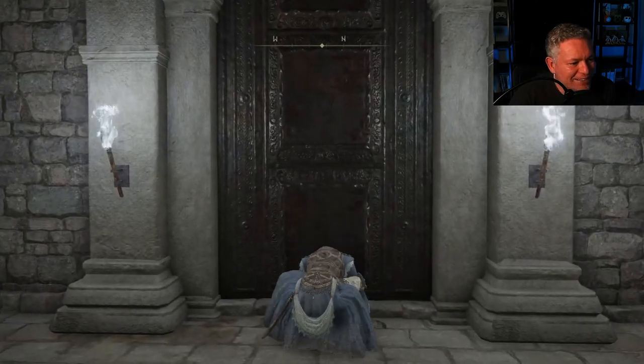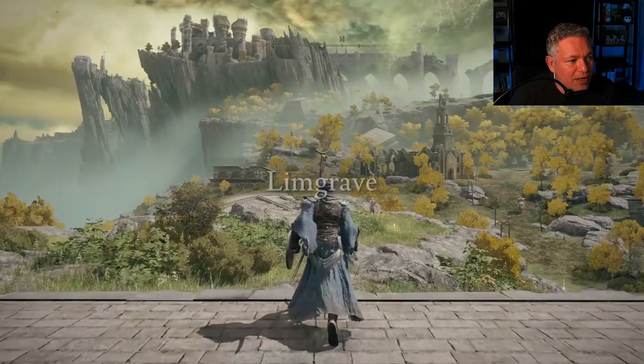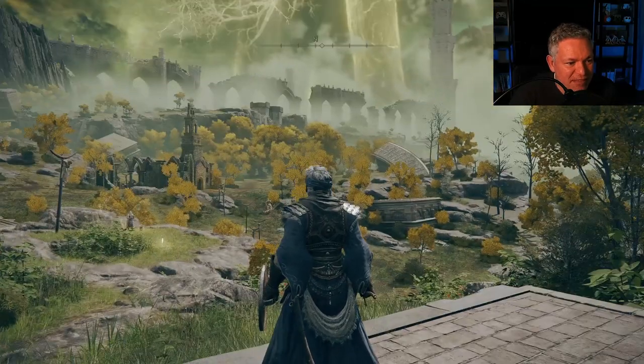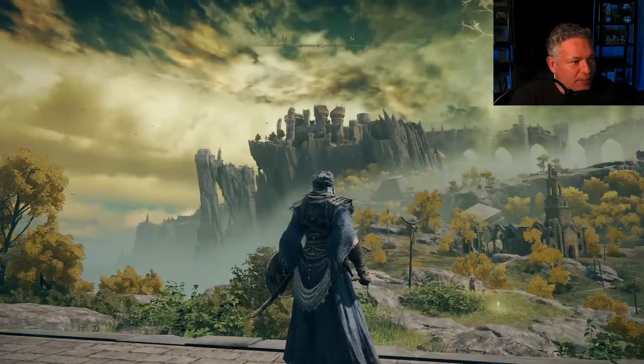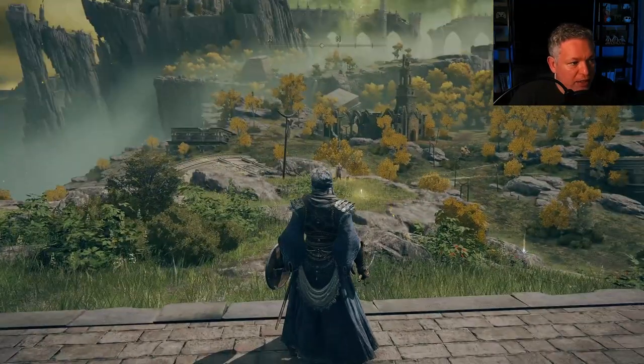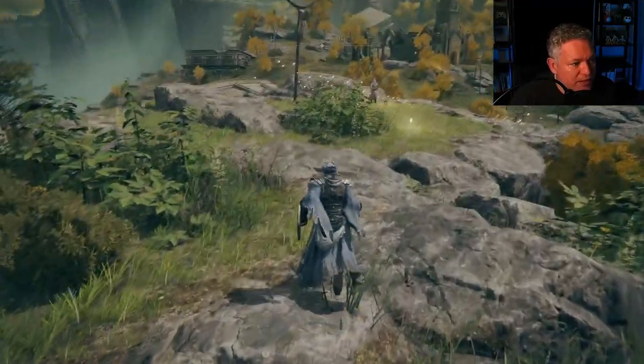Here's the money shot: when we open up this door and walk out into the Limgrave area — look at that. Gorgeous, isn't it? Up there on the cliff is Castle Stormveil. That's the area I showed you earlier, and your first objective is going to be to go there. Let's go over here and talk to this guy.